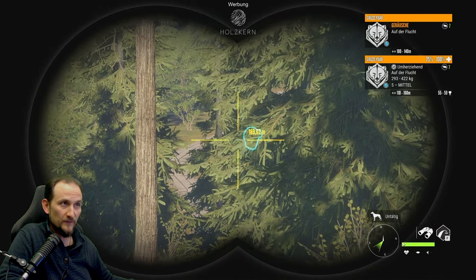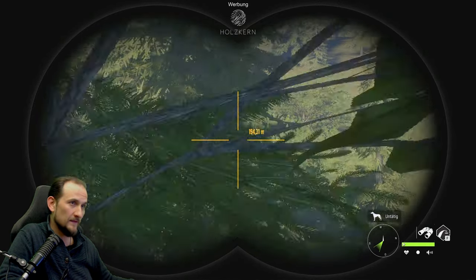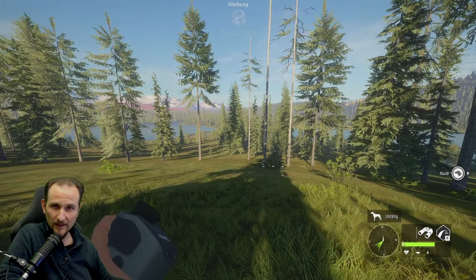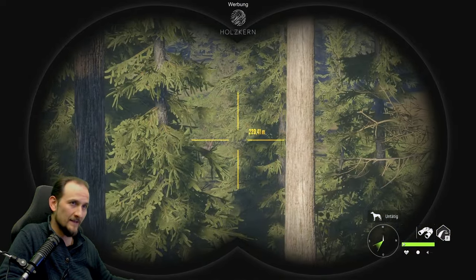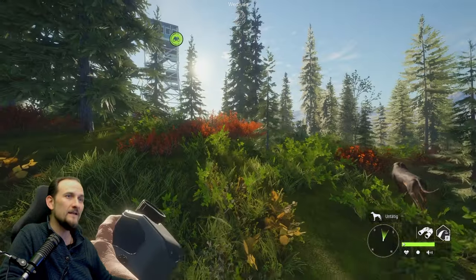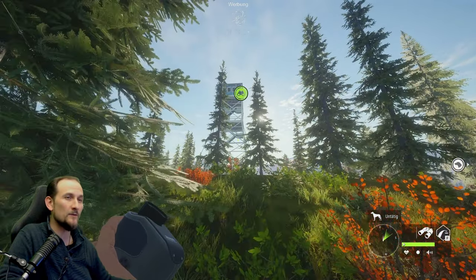Stufe 5, mittel, 420 Kilo - auf der Flucht. Ein 7er wäre Diamond. Stufe 5 - müsste man rausschießen, oder? Die mittleren rausballern, die kleinen da lassen, und die großen erstmal da lassen. Richtig, richtig nice.